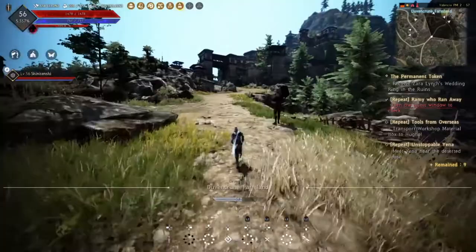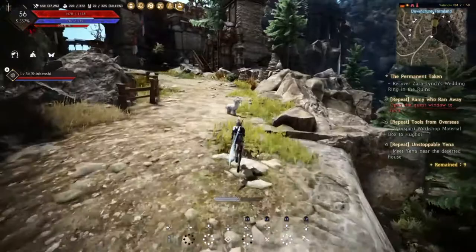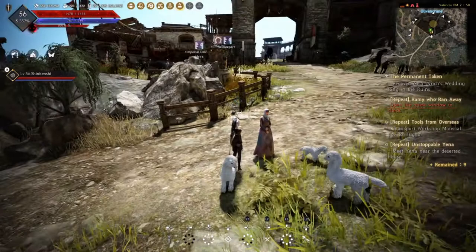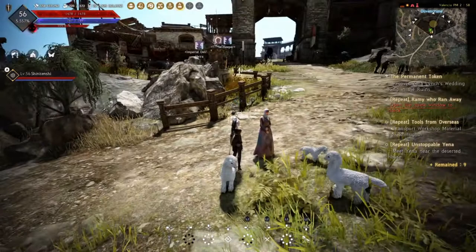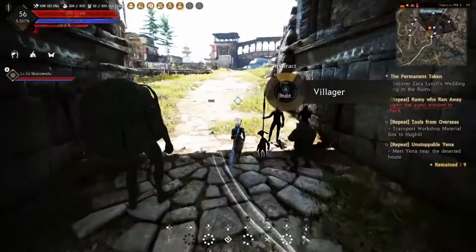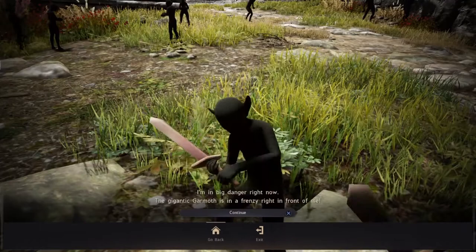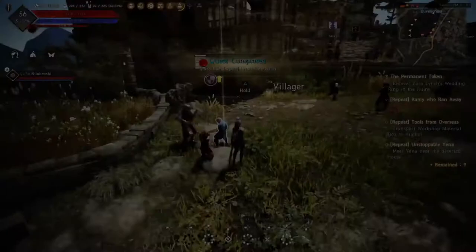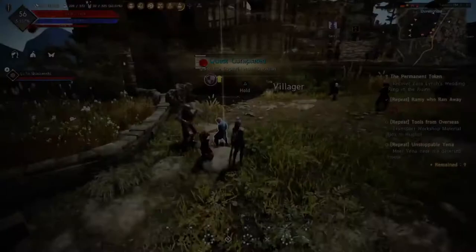Keep running up the hill and there's a woman here surrounded by llamas - this is the soldier's lost bride. Talk to her, tell her her husband's worried, and get her to follow you into town. The cool thing is you can do other quests along the way while she's still following you. Speak to a villager here who wants some wood for a shield - we got wood as a reward from an earlier quest so hand that over straight away for 300 contribution XP. Next, pick up a toolbox nearby - that's the blacksmith's missing tools.